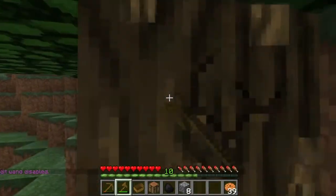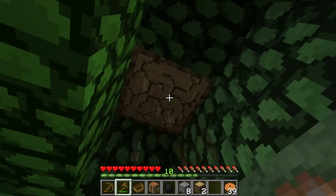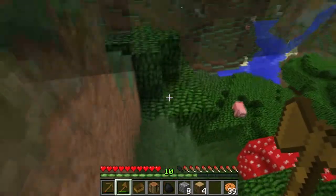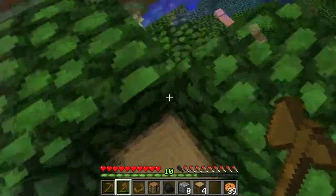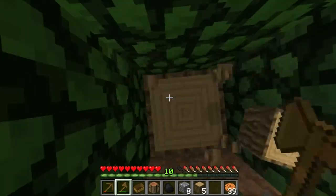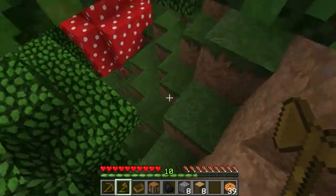Let's go ahead and just grab a few blocks of wood here. One of the things I realized we didn't do last time that I meant to do was to show you some of the commands. We'll go ahead and do that once we get into this new location. We'll kind of get our home set up, use the set home command, and also use the help command to get back to the main spot, so you can see how to get around more quickly.